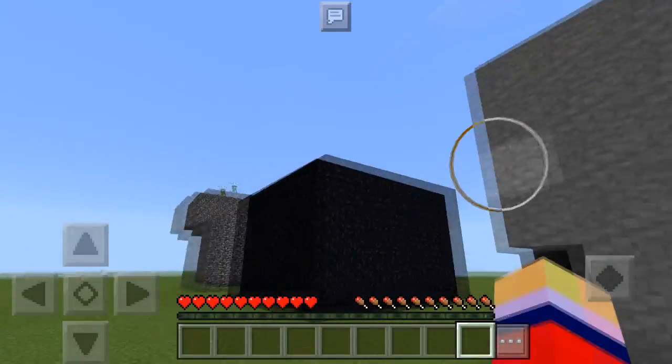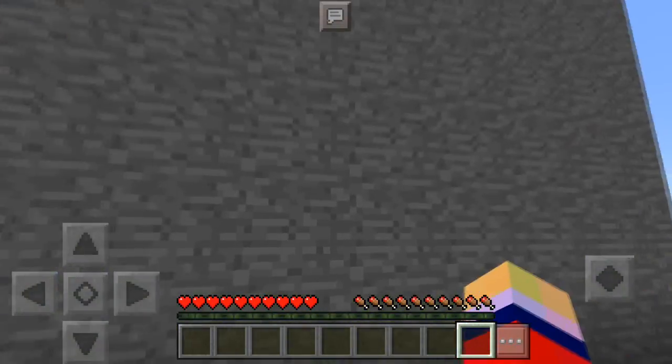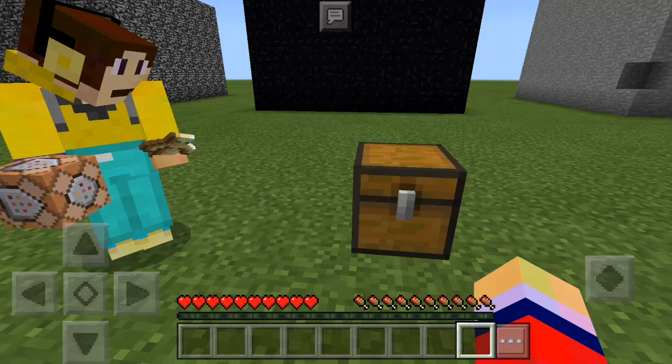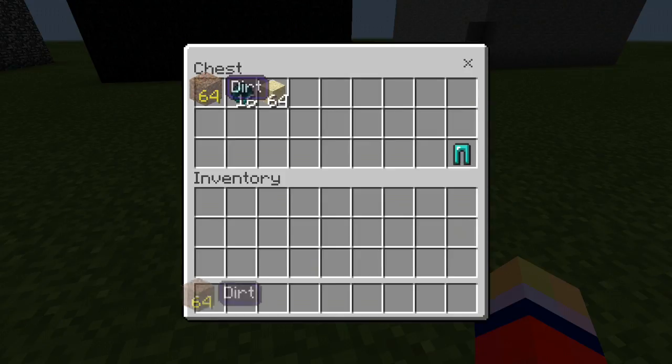As you can see guys, we have a couple of blocks that we built out of different materials and we are gonna be showing you guys how you can get through these blocks and get inside. So what you're gonna need to accomplish this is: some blocks — any type of blocks you want — some enderpearls, and some sand.